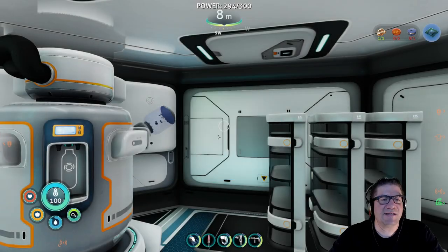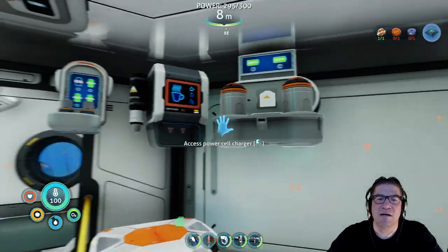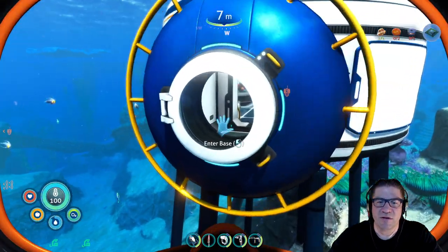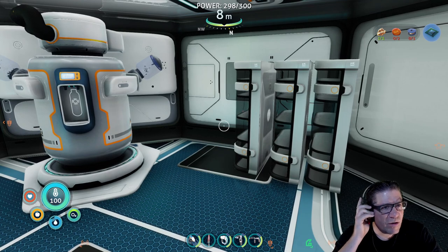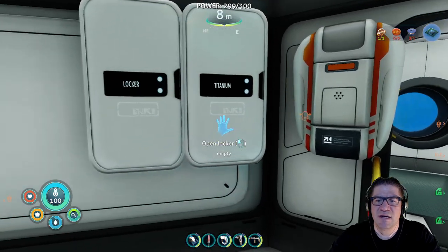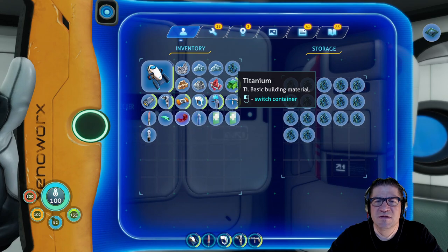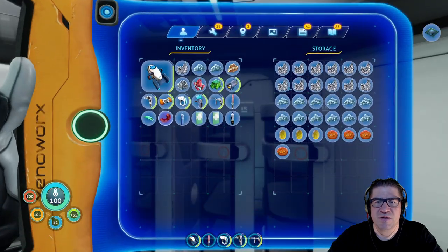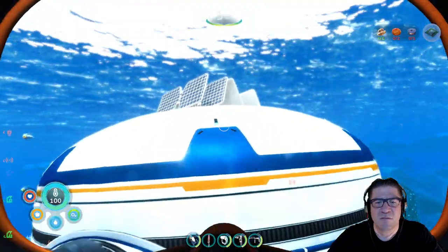Good evening everyone, my name is CTaskins, CodePrime — welcome back to the Subnautica Below Zero series. Looks like we are all charged up. Let me check my inventory — I've got a lot of stuff. There was something we were building last time. We've got the deeper deep dive thing, right? So let's put titanium away. Do we need quartz or something, like glass on top? We've got plenty of quartz.